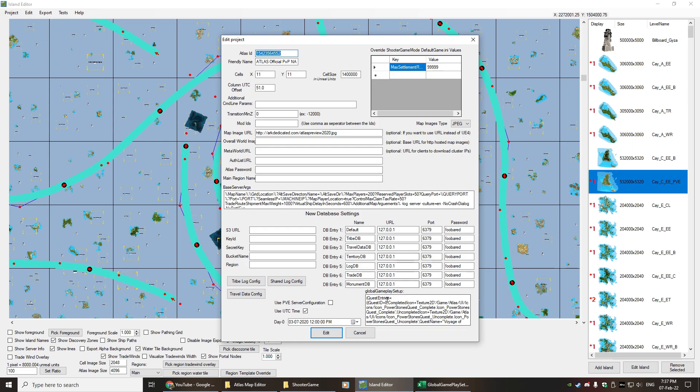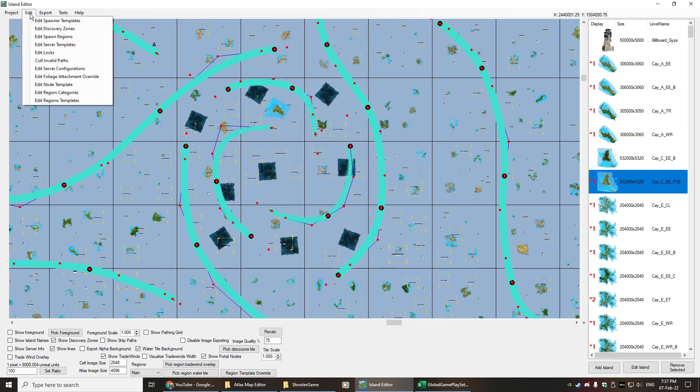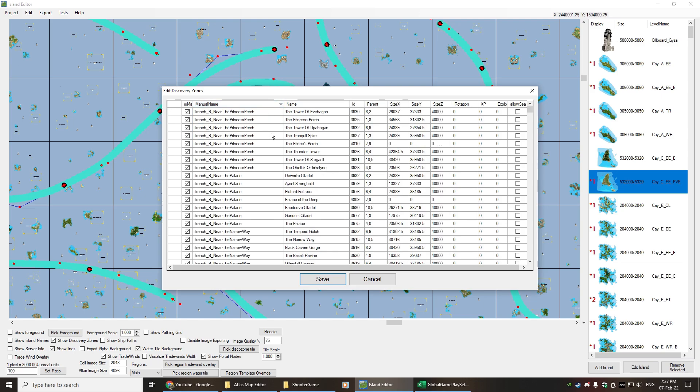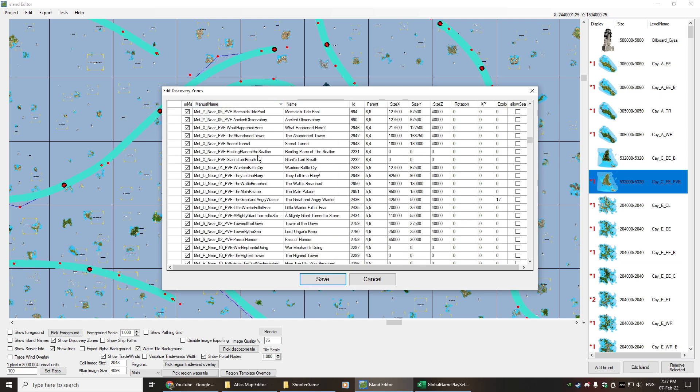Where you want to go is actually to edit the project itself. In the global gameplay setup there are quests, and this is where you'll actually set up the right-hand side of your atlas to show the power quest and be able to track it, as well as the essence of power. The other part to it is under discoveries, so in here if I reorder this we should be able to scroll down.